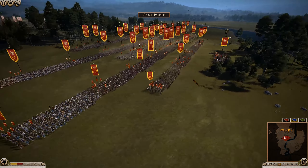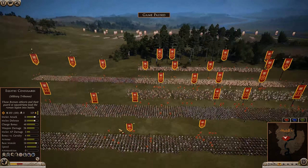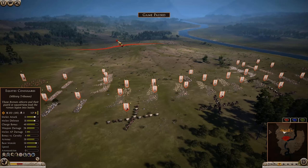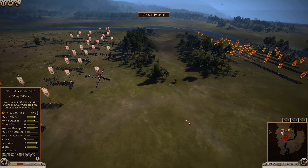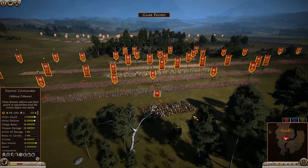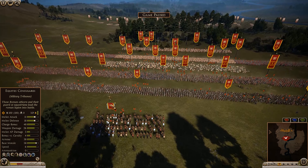I don't just have heaps of Imperial-era units — I don't have any, in fact. All I have is the Polybian-era units, such as Hastati, Triarii, and Velites, and some auxiliary units such as Slingers. I'll go over my army fairly briefly. I'm not going to be too specific because these armies are massive. Then we'll give the Carthaginian army a little bit of time to line up for battle, and go over at least the majority of their composition as well.